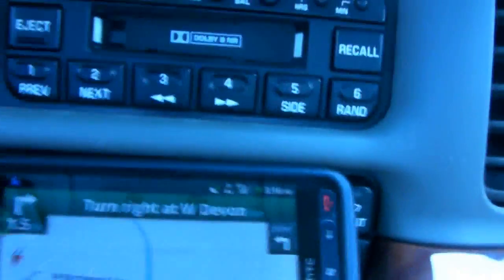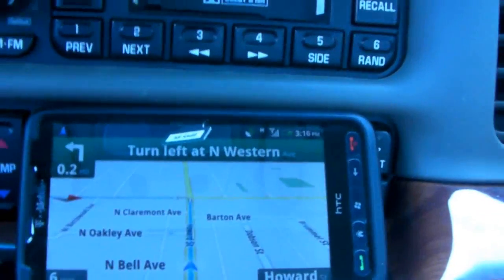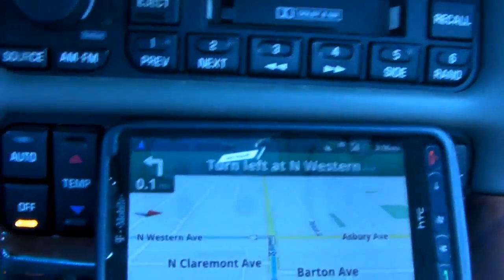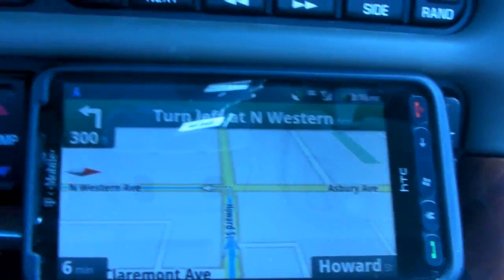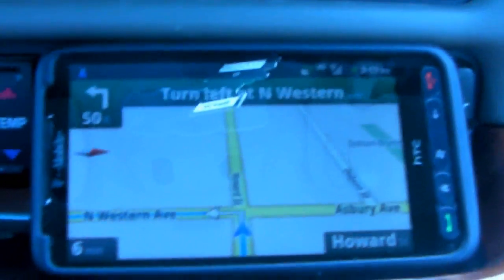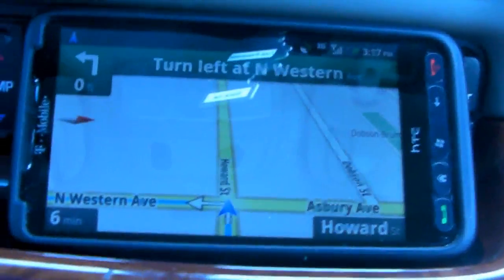I'm here with my HTC HD2 running Darkstone's Froyo Stone build version 2, and this is a video of the navigation system. The previous build that I had worked a lot faster than this one. I had to try at least three times before I finally got it to work, but it's working right now so that's pretty cool.